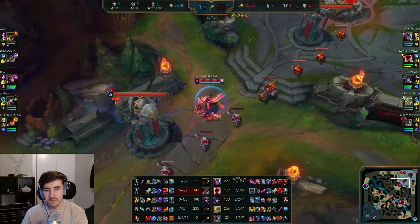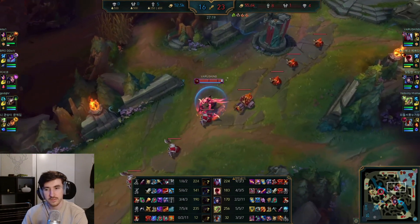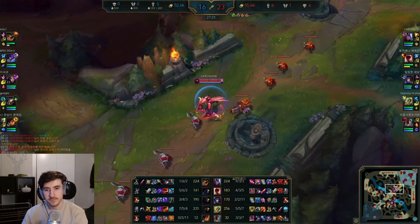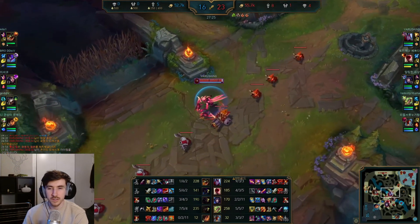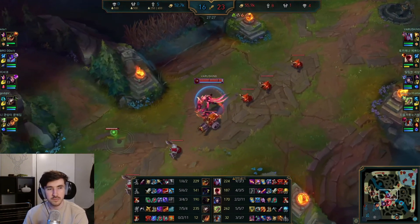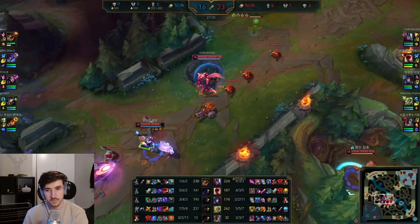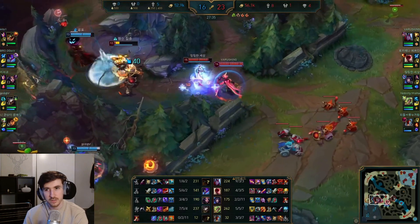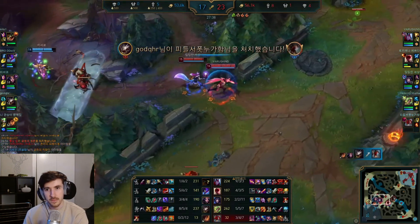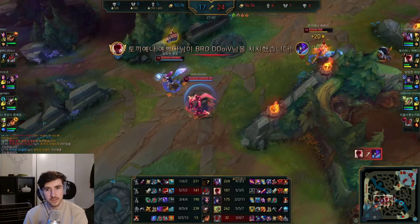We run it down mid — probably going to be the next tower of choice. We haven't had to use the barrier too much this game. I think it's a decent pick into Renekton, maybe even an exhaust into something like Kha'Zix Renekton. But don't be afraid to take TP.